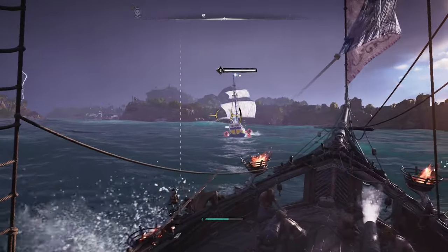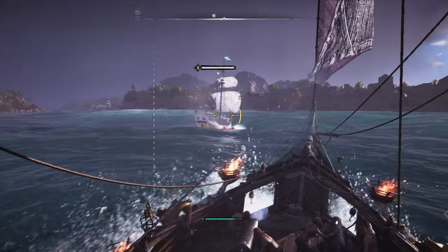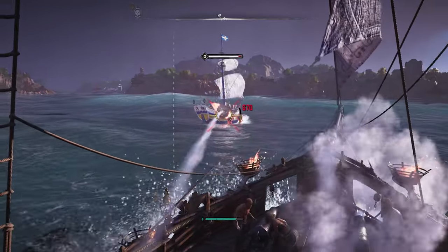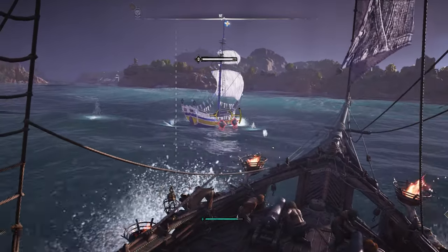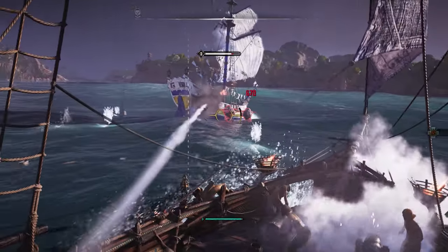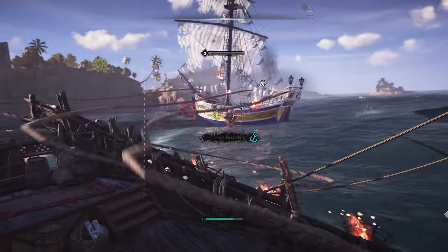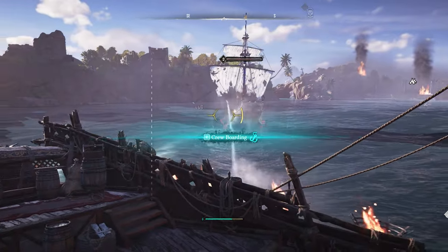When you're attacking other ships there are a few weak spots highlighted on them. Some ships have explosive things on the side, and some ships also have explosive crates on the back that you can shoot at which will do a lot of damage. I keep missing — I'm trying to board my crew.